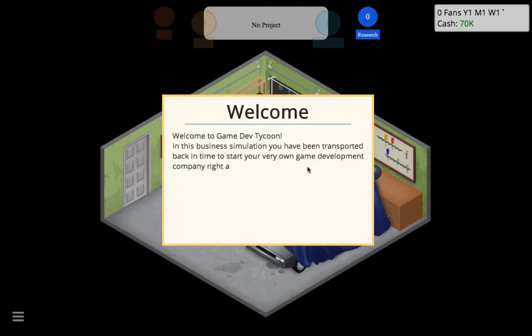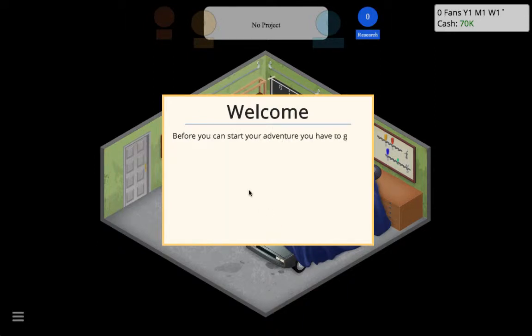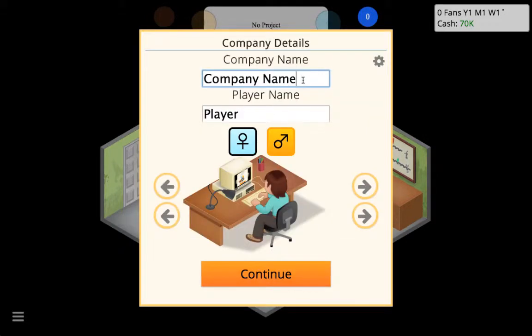Welcome to Game Dev Tycoon. In this business simulation you have been transported back in time to start your very own game development company, right at the beginning of the PC revolution. In the next 35 years you can build your dream company, create best-selling games, gain fans, and become the leader of the market.